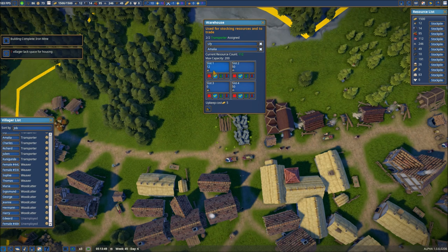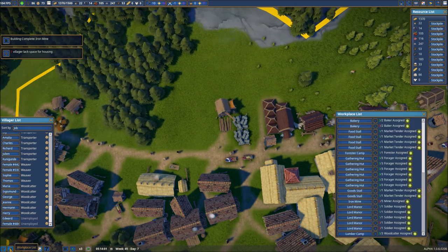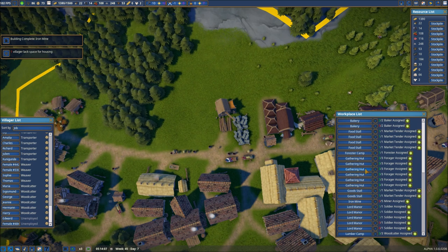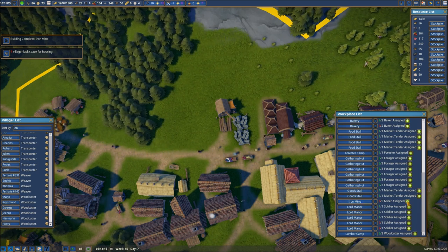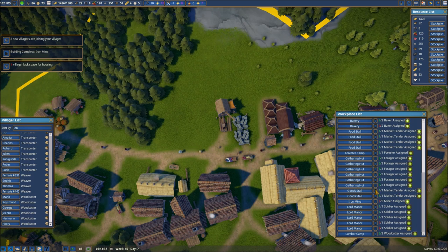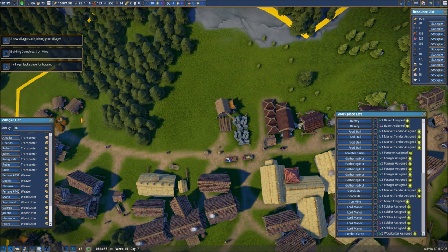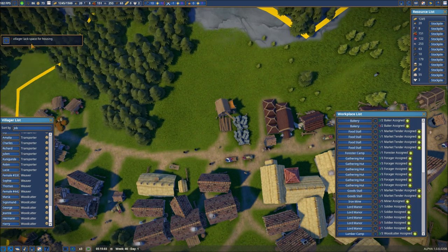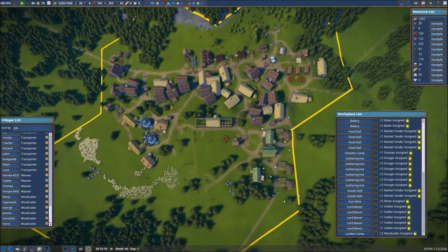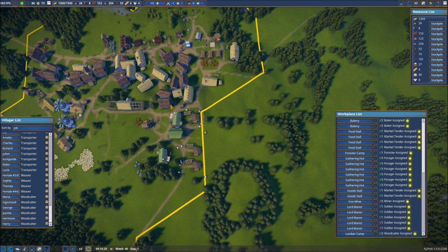It looks like we're actually running a little bit low on wood. Do we have any areas that can use that wood? The iron mine — all right, we've got two people left, so we'll put those two people in there. It looks like everybody else — oh, we've got our bakery. We've got two new villagers, so that's good. But again, we have to continue working on this to figure out where in the world we're going to put them.